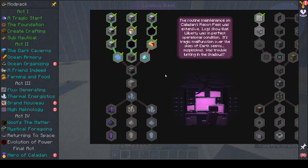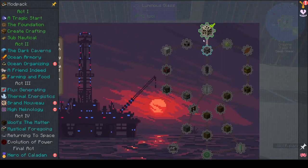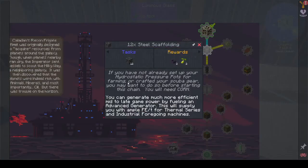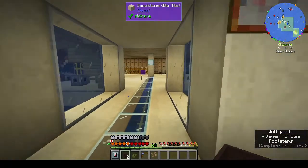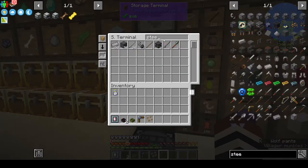We've started getting machines but the thing is we need power. I was thinking we should start flux generation, so I've started getting bituminous sand. Advanced generators let you turn ethanol into forge energy - FE. To do this you need to combine crude oil, bitumen, and corn. We need steel scaffolding - 12 of them. I already have eight but I might have used them to make the Seamoth. I found one here.